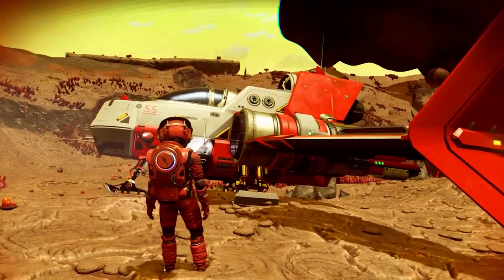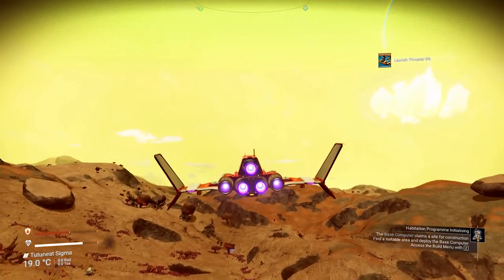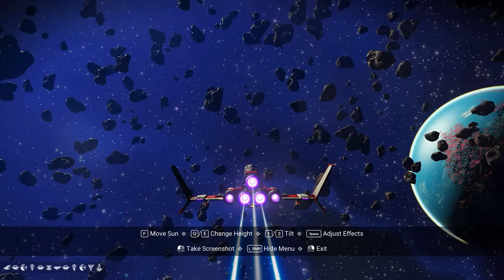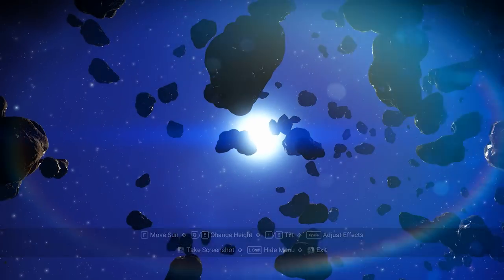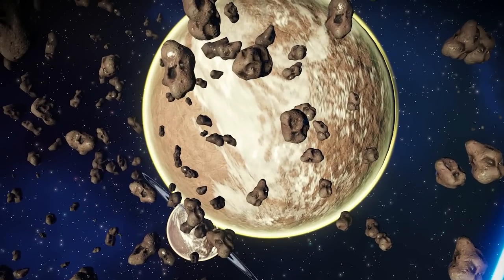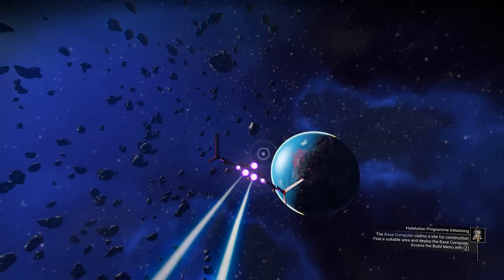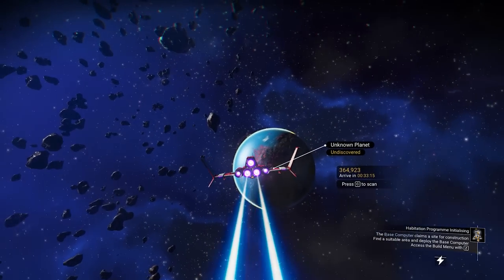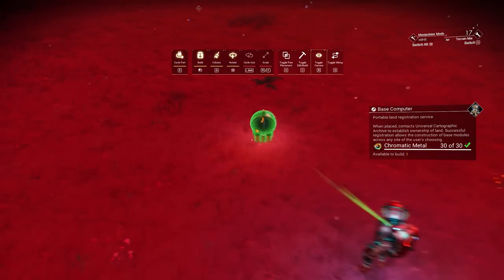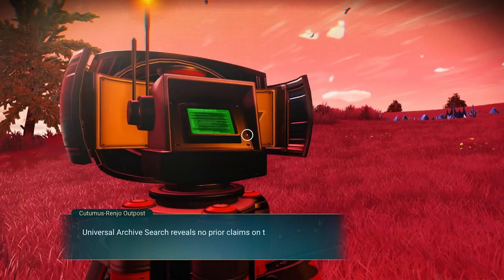Your option from here is to build a base on your starting planet if you like it, but personally I'm going to go into space and see what other planets are around. I highly encourage you to use photo mode and adjust the sun positioning to see what type of planet you have around you. In this case there are two planets I don't really want to be on, but I can see what looks like a paradise planet so I'll be heading over there. It definitely is a paradise planet, so I'm picking a nice location and placing my base computer there.